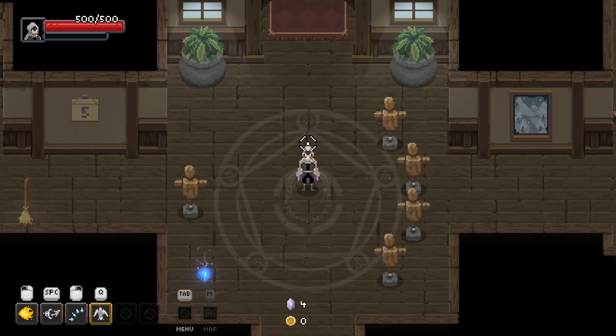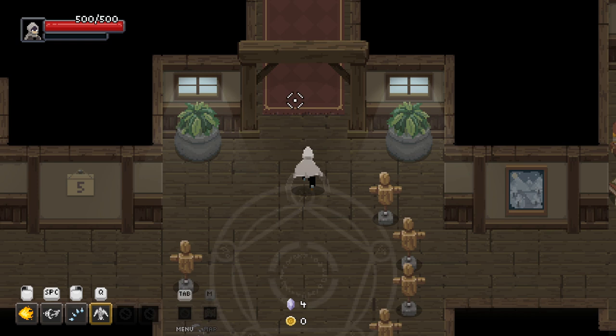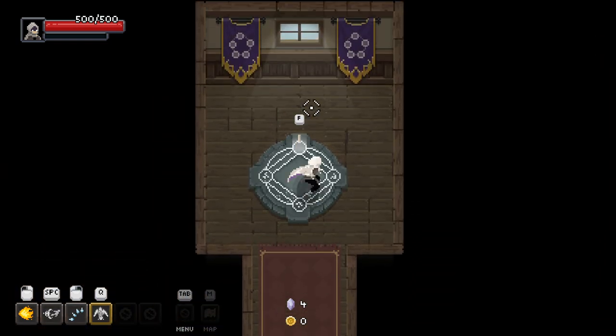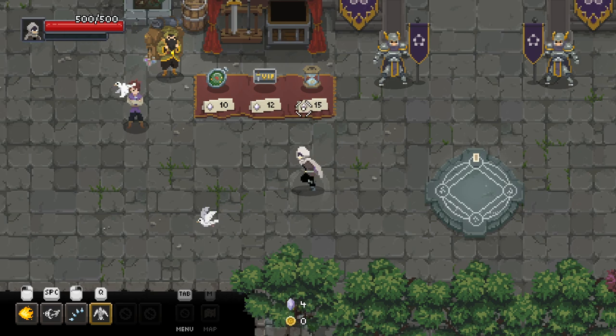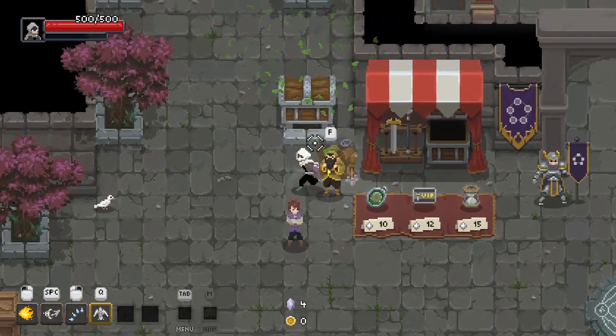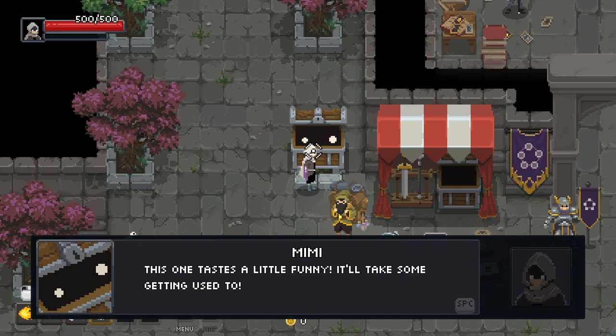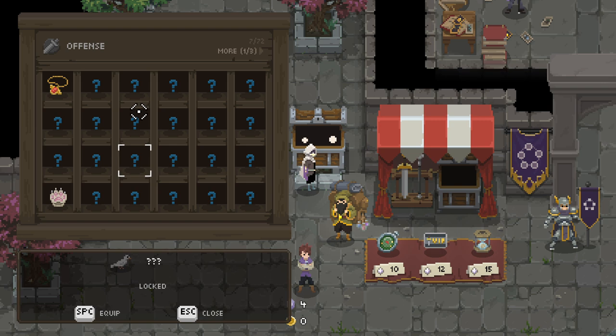Hello everybody and welcome back to Roguelike Roulette. We are playing Wizard of Legend yet again today. In the last run we had of this game, we had a pretty good time. We got a bit further than I thought we would, managed to unlock a few new things. We got this little bird thing here, this falcon that was very powerful towards the end of the run. I didn't really understand the build to start with, but it kind of balled out of control towards the end. So now we've got a few more things to mess around with.